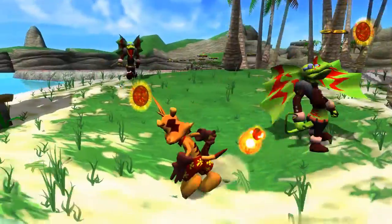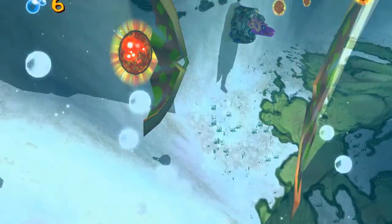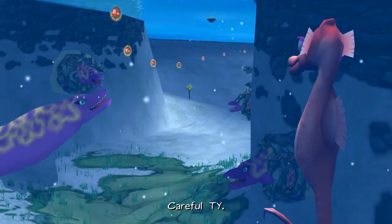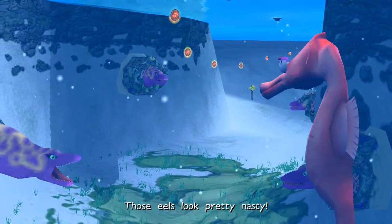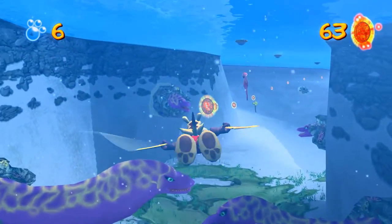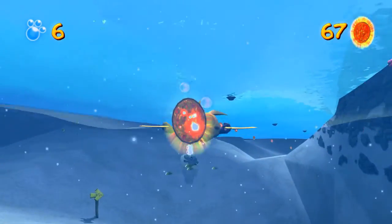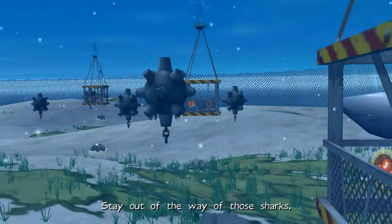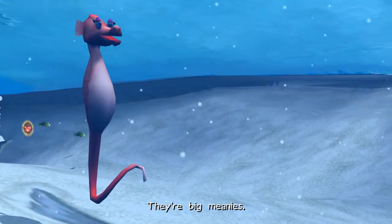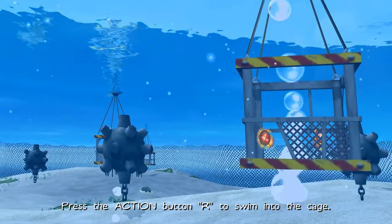Some more useless drills. Me and my brother have been struggling a little bit lately trying to find ideas for the podcast. These eels look pretty nasty! Stay out of the way of those sharks, they're big meanies! Press the action button to swim into the cage, press it again to swim out.